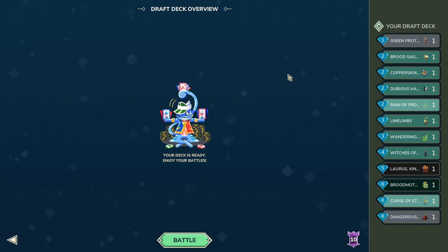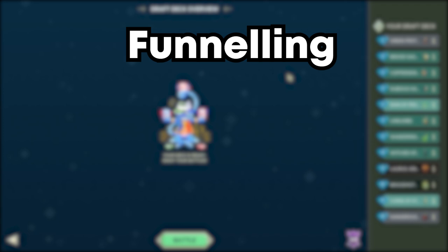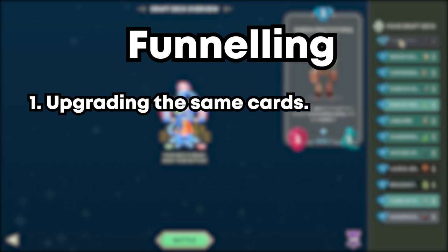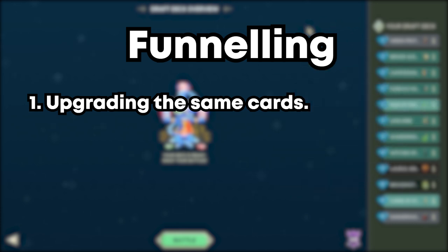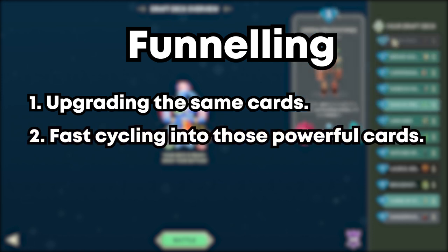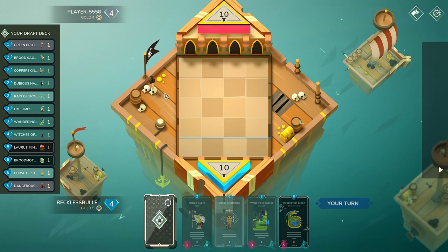I really want to explain my strategy here — it's known as funneling. Funneling refers to funneling all your upgrades into three cards. By doing this, you get a very small number of very powerful cards. For example, I could get Green Prototypes, Dubious Hags, and Lime Limbs as my main three, while the rest of my deck isn't very good — but that's okay because all I'm looking to do is cycle back for the stronger units and overpower my enemy like that.